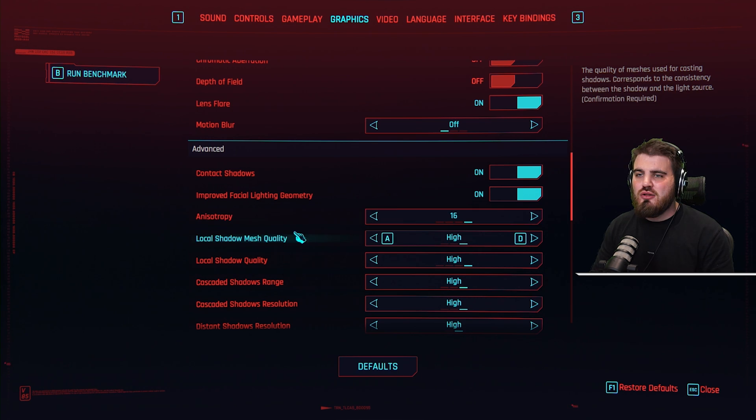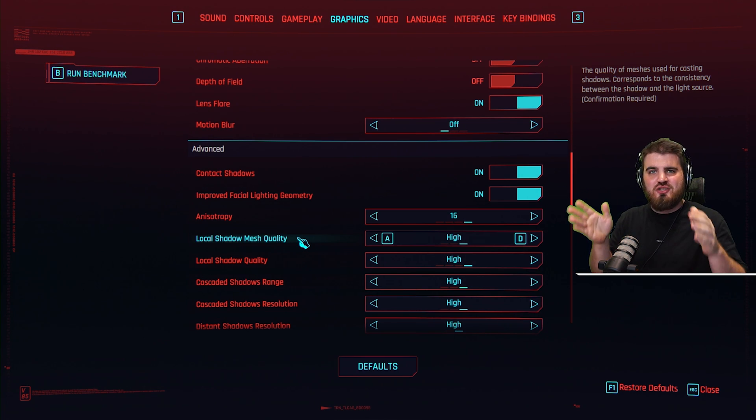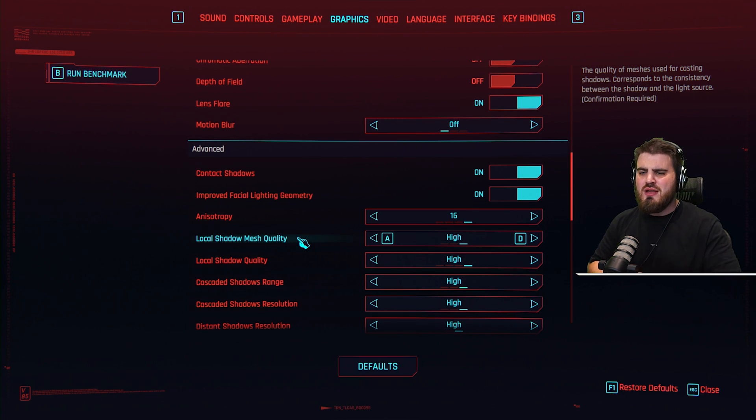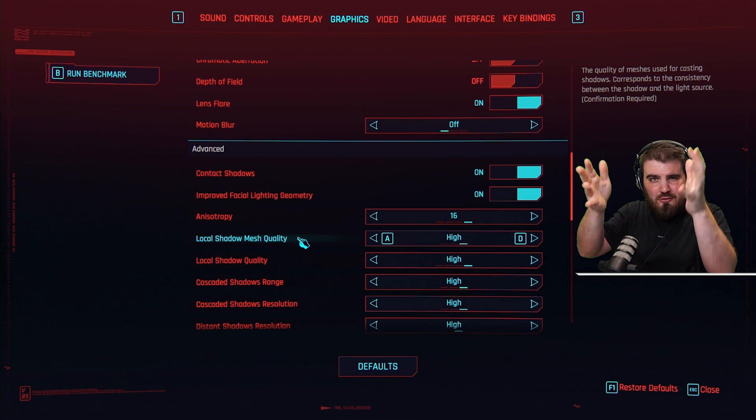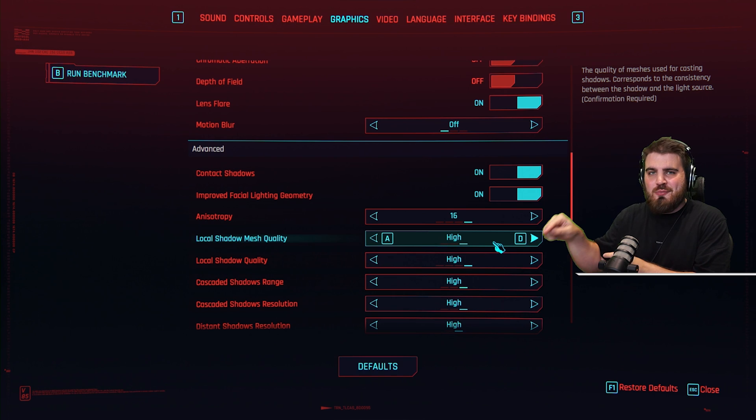Always max this out in every single game you play. Local shadow mesh quality will determine how accurate the shadow cast on a wall is in comparison to the geometry of the object casting it. So if an object has lots of jagged edges and you have this on high, it will accurately represent that in its shadow.